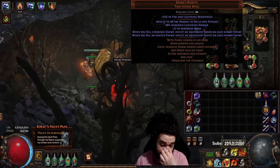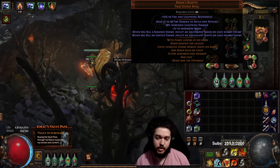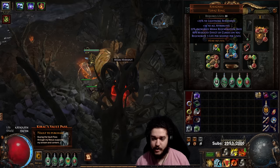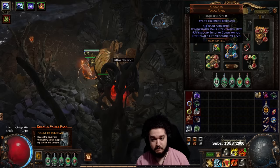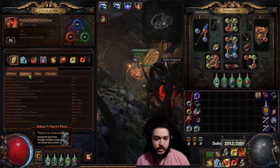Barracks Respite is a nice way for us to achieve good clear, specifically for Expedition. Later on I'll drop it for Elemental Proliferation. I'm using Kikizaru since my gear is pretty bad overall — Kikizaru helps with map mods, for example Enfeeble, reducing its effect and equalizing damage. The regeneration on Kikizaru is fantastic, so I'm sitting at 1830 regen.